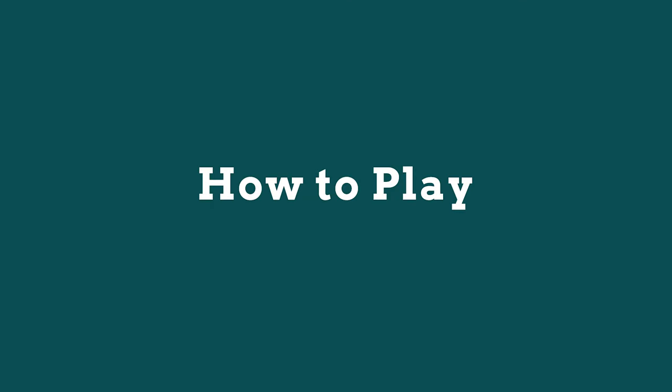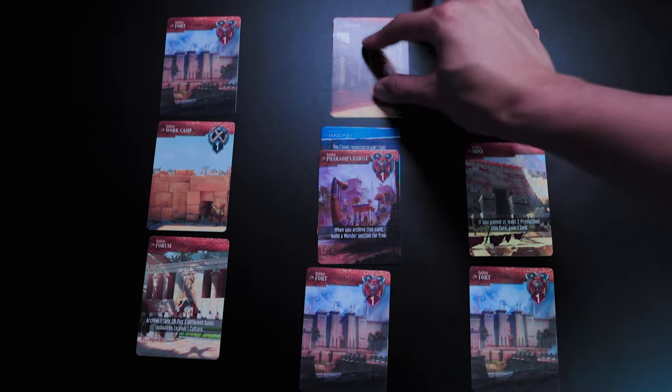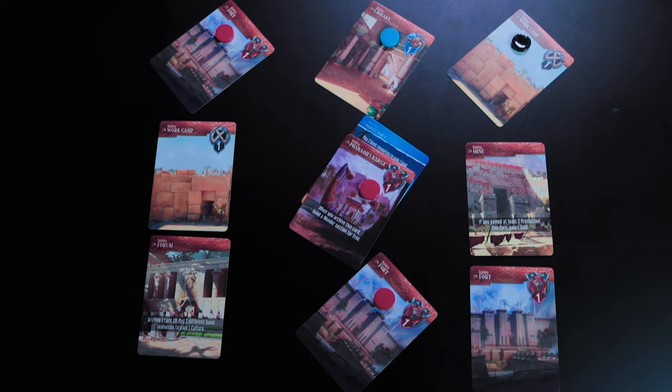Now, how do we play the game? First, we need to gain resources by activating our city. Choose one complete row and one complete column and rotate them 45 degrees — this means they are activated. Activating knowledge cards (the blue cards) activates them as well. Then gain the basic resources listed on the top right of each card: black for production, red for military, and blue for science. You must spend these this turn or they disappear.